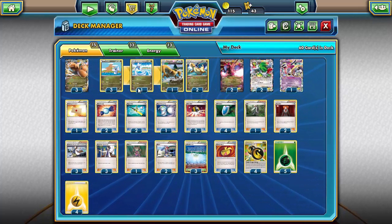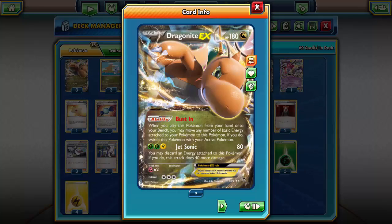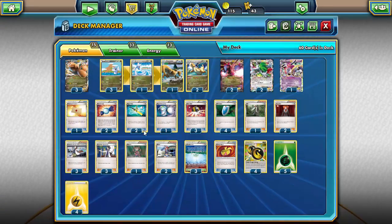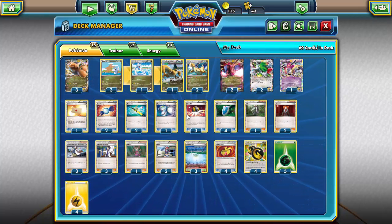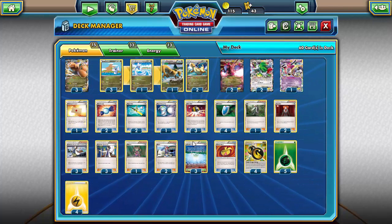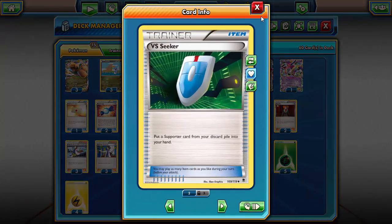Two Super Rods just because with this deck you discard so many energy with Dragonite's Jet Sonic that you really want to get it back. One Super Scoop Up so if you have a Dragonite with 170 damage on it, you can play down another Dragonite, use Bust-In, play the Super Scoop Up to pull the damaged Dragonite up, play the Double Dragon back onto the active Dragonite, then play it back down — and it's like the damage never happened.